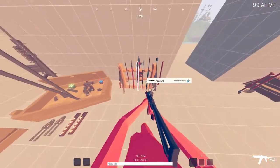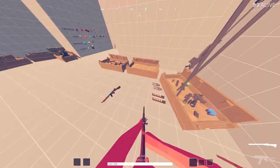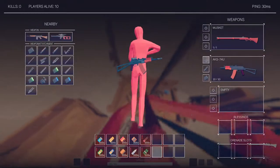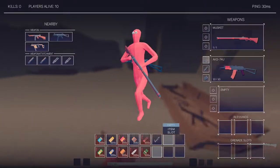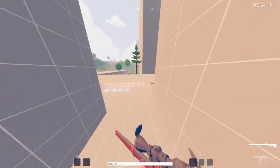Next, moving on to the sniper rifle and rifle category. My typical favorite rifle is the Musket. This gun without any other barrel attachments and only with a scope is actually not very good — you need a fast barrel to have it be used effectively.